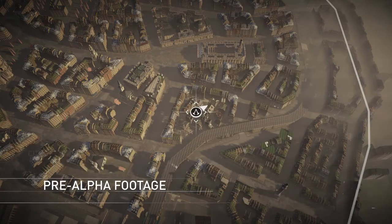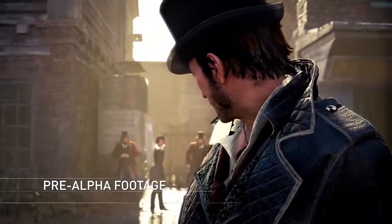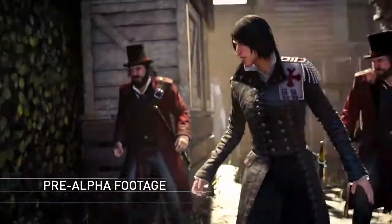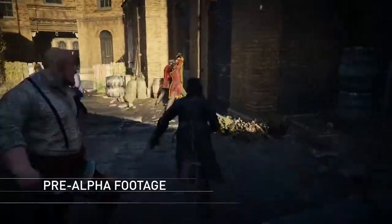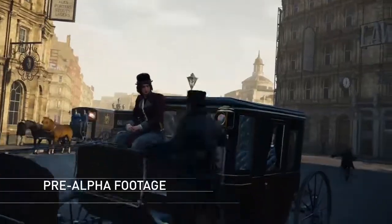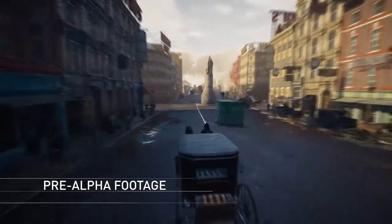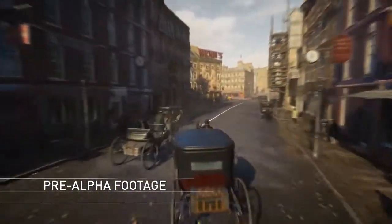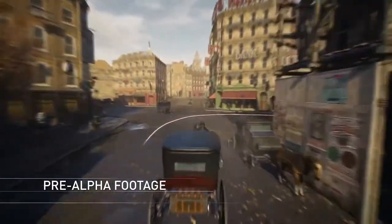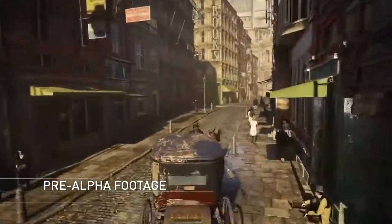This slum is now yours and your gang occupies the territory. We were caught in a trap orchestrated by Bloody Nora, one of the seven Templar gang leaders. Her rule of the borough has been one of cruelty and suffering. We need to take her out once and for all.